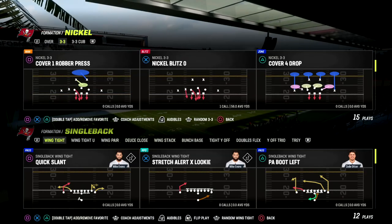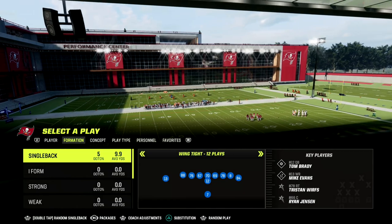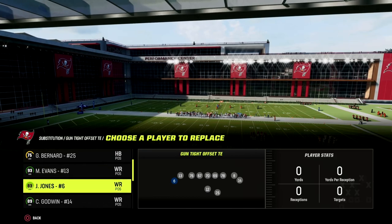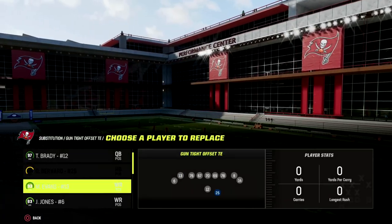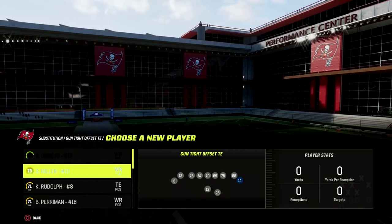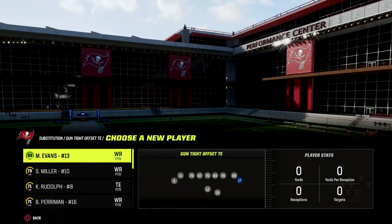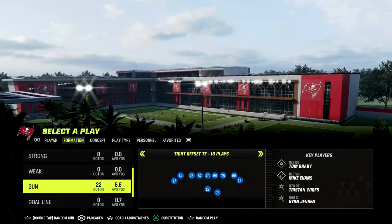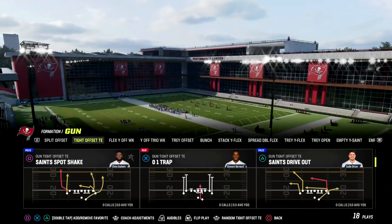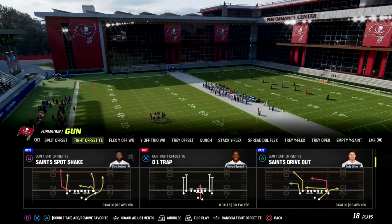The Tight Offset Tight End, and specifically the New Orleans Playbook, is equipped to handle a lot of what is going on in the current defensive meta. The beauty of the Tight Offset Tight End and the New Orleans Playbook in general is the fact that it has a lot of different types of wheel routes, unbumpable routes, and quick passing. I'm going to be showing you one of my favorite plays: Saints Spot Shake.